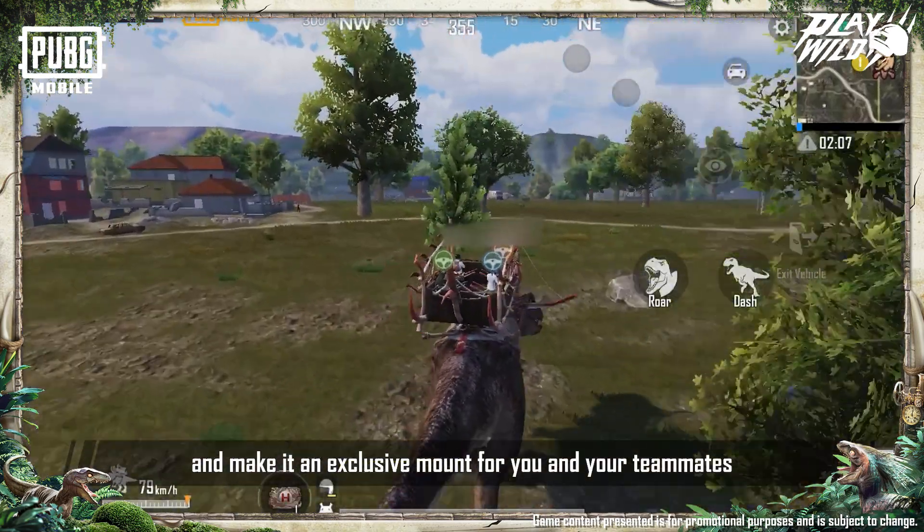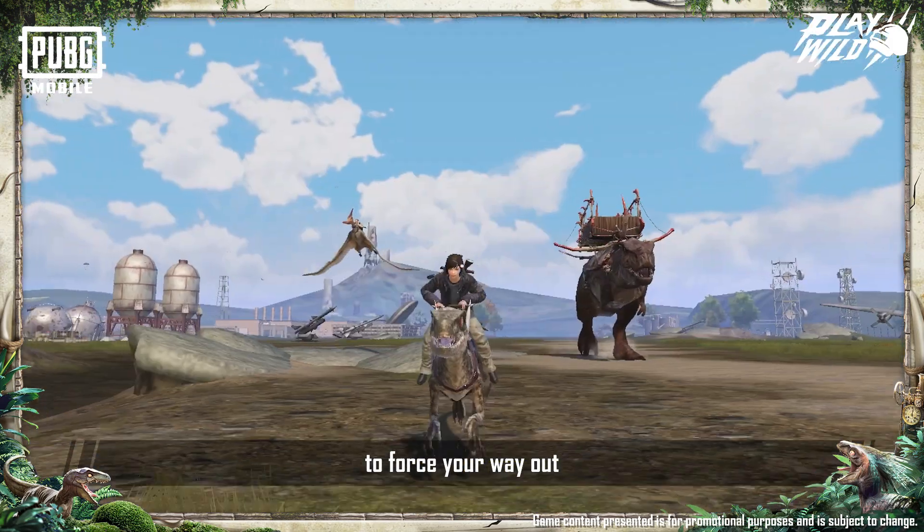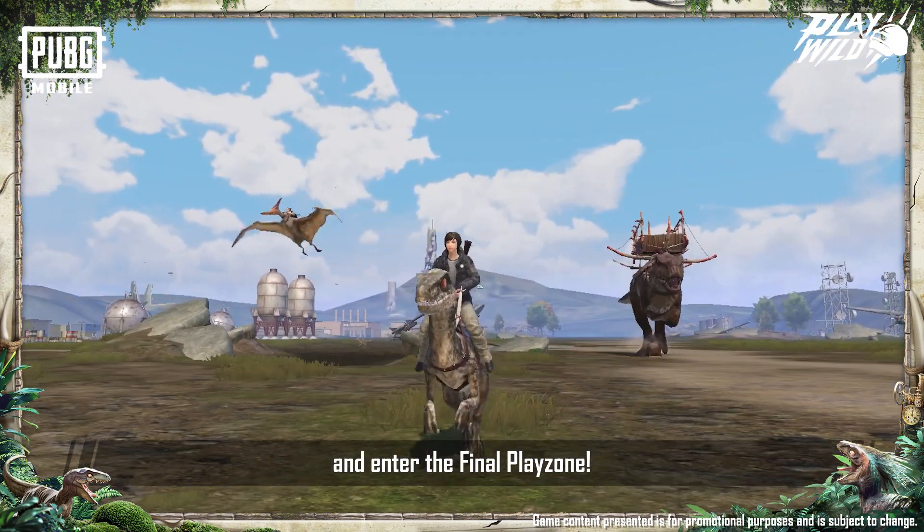Make the T-Rex an exclusive mount for you and your teammates. Use the T-Rex's special skills to cooperate with your teammates, force your way out, and enter the final play zone.